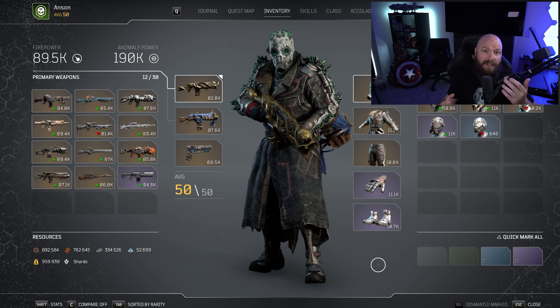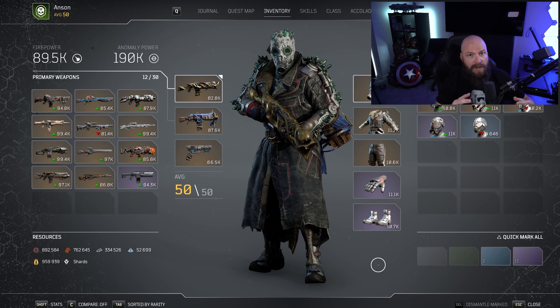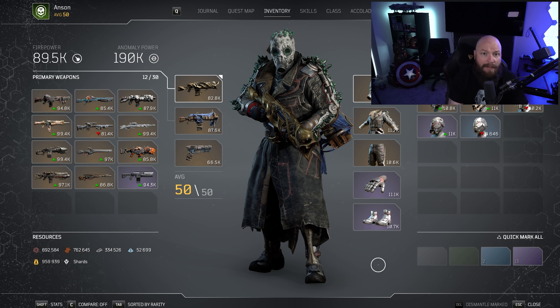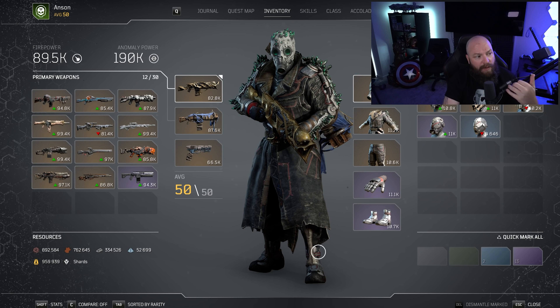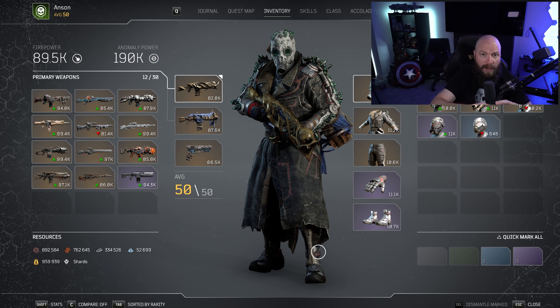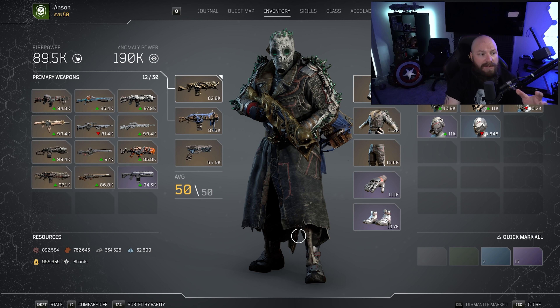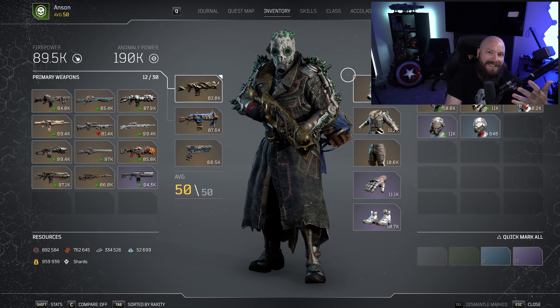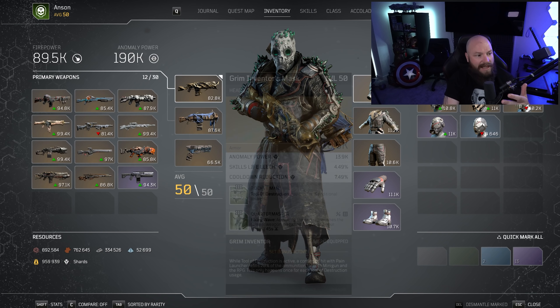Alright, so as mentioned, the crux of this build revolves around the usage of the rocket launcher and getting as much ammo out of it as you can before going on an extremely low cooldown. I also desperately wanted to include the Grim Inventor set into this as well, because its set bonus directly contributes to the end goal I'm trying to accomplish here.